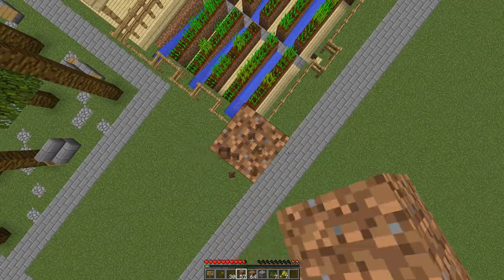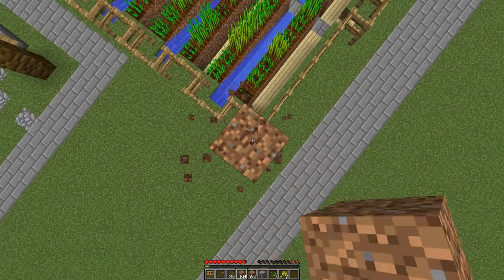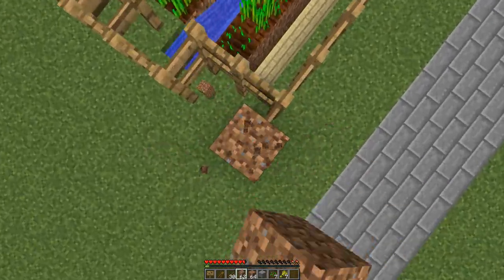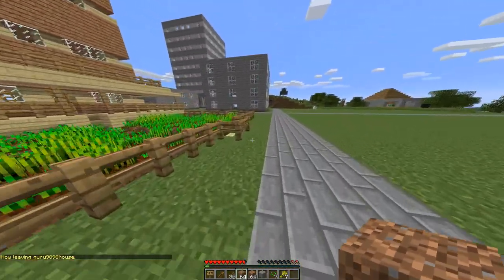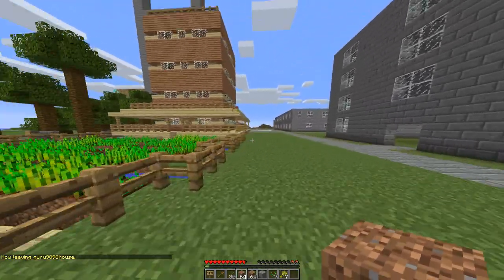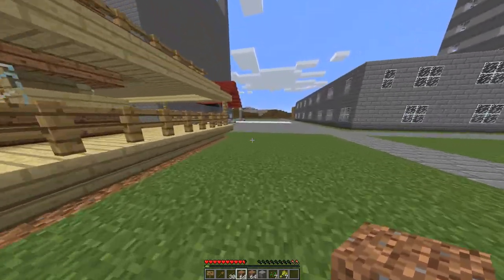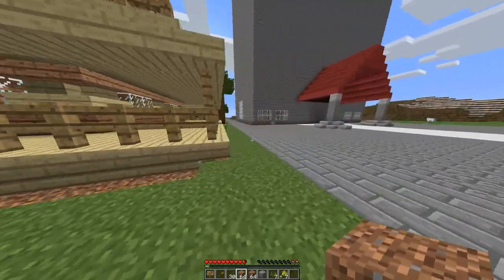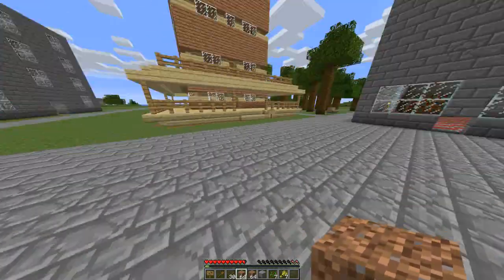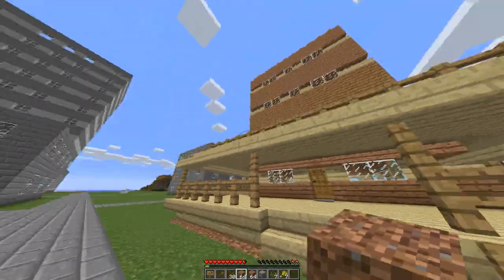At this point nobody else can be in here. Residence is capable of many more things — I'm not going to go over them in this video, but you can find plenty more videos online. You can even set up renting, multiple people being in one residence, leasing so that people have to pay periodically to keep their land protected. We don't have that enabled on our server though, because I think once you protect something it should remain protected.